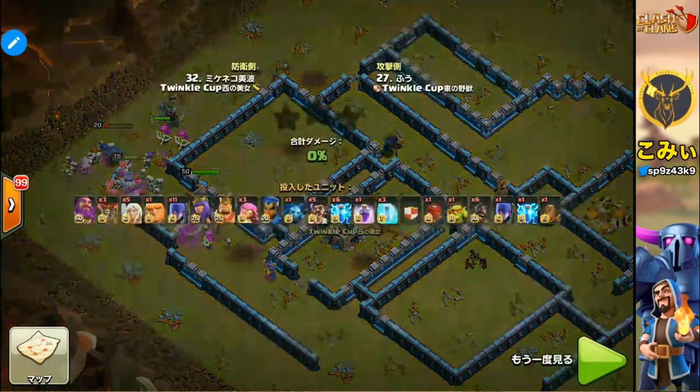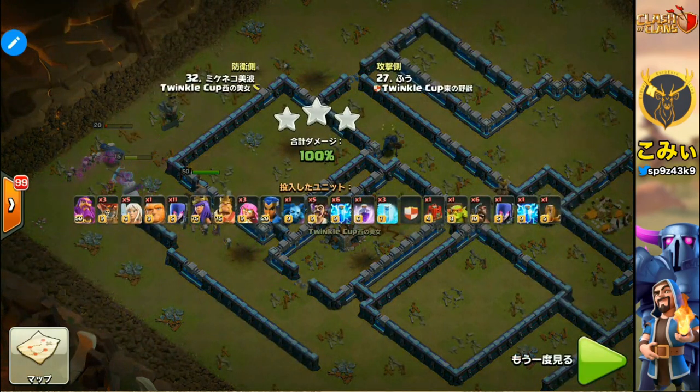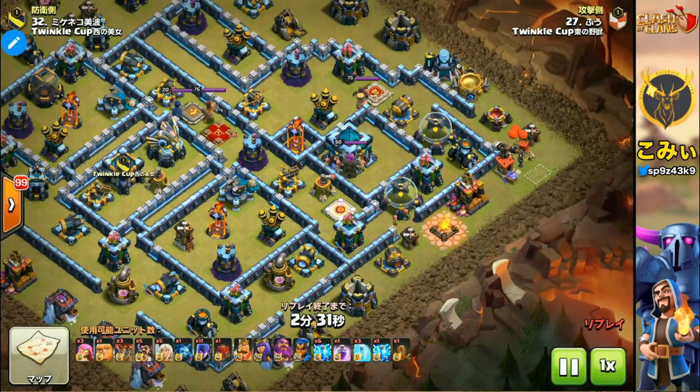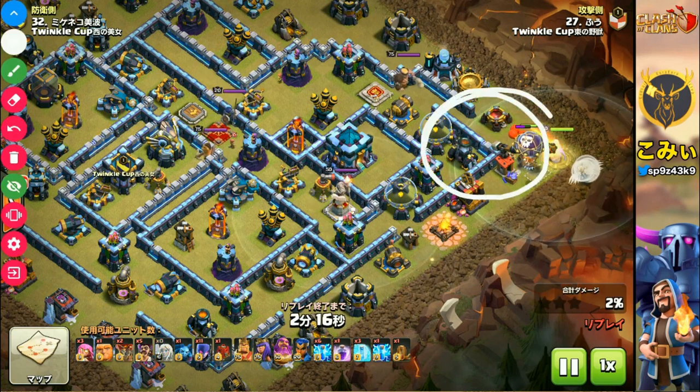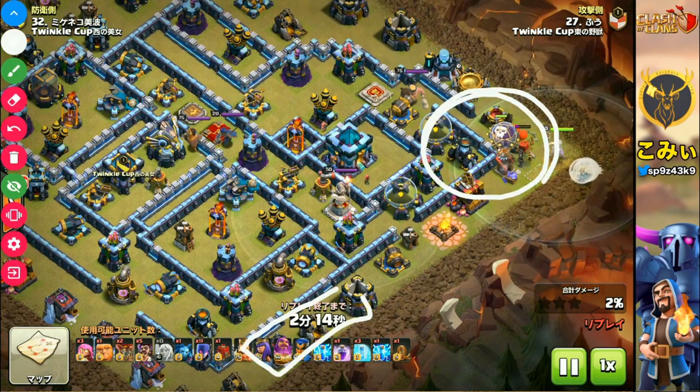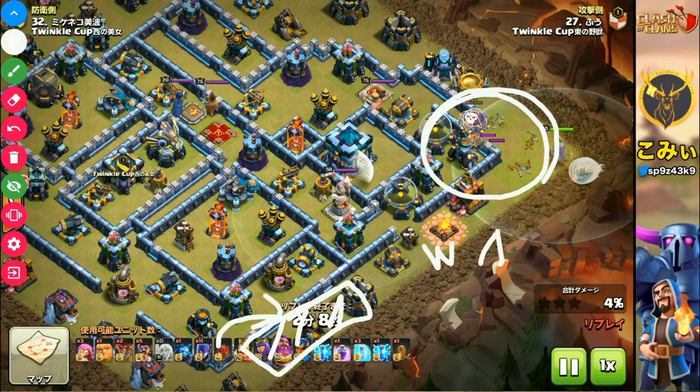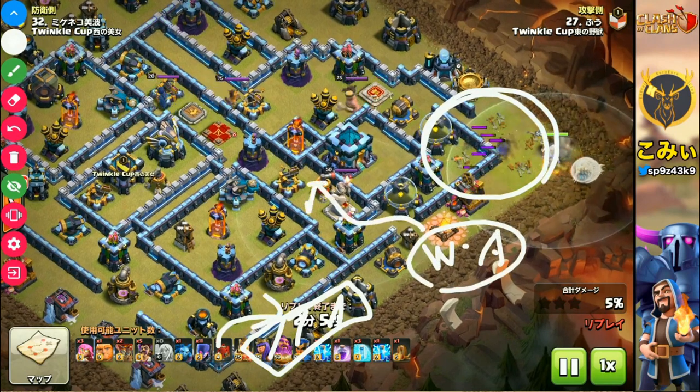I'd like to introduce this very strong new strategy to you. Please watch it one more time from a different point of view. The first step is not so special — the usual way. Start from the Grand Warden and Healer, and cut around these areas, and also cut here. Then Witch and Archer go into the wall like that.